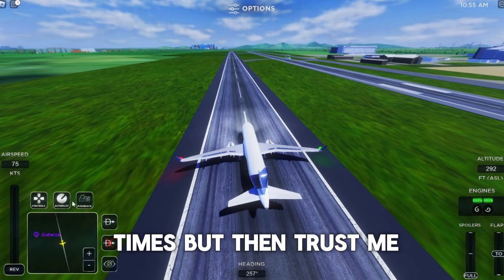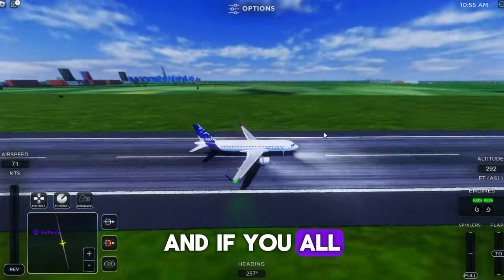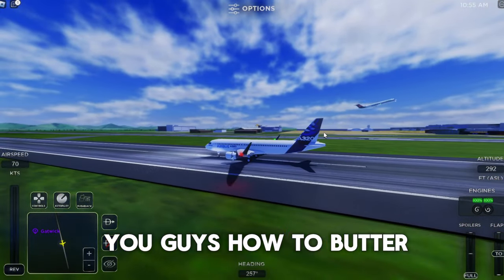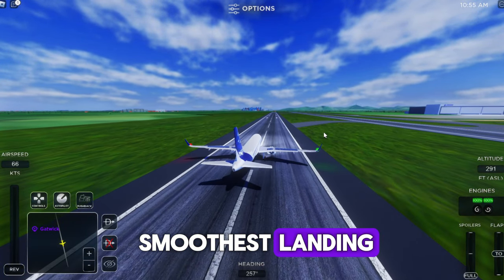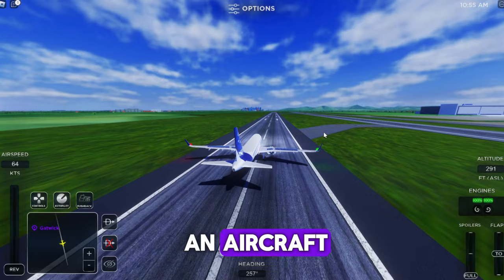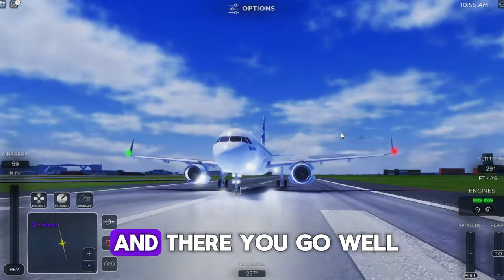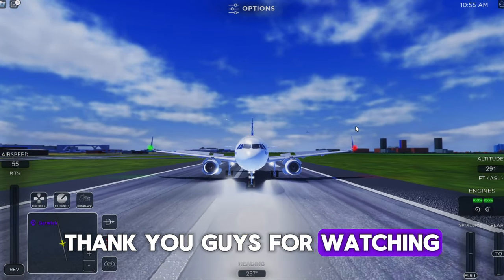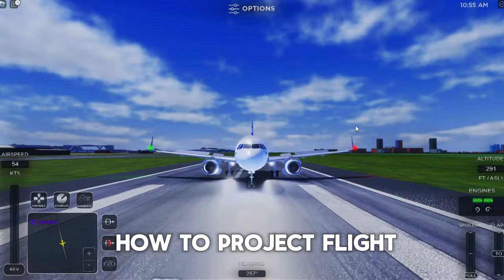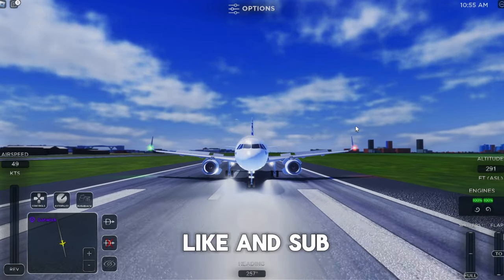And there you go! You might find the landing part a bit hard the first few times, but trust me, it gets really easy. If you want me to teach you how to 'butter' — which is the smoothest landing you can do — just comment down below. Thanks for watching Episode 1 of 'How to Project Flight!' See y'all in the next one — like and subscribe!